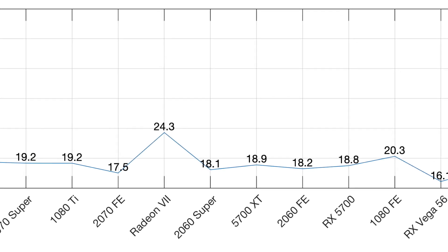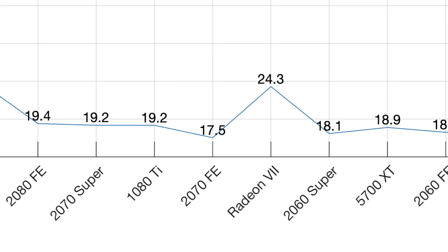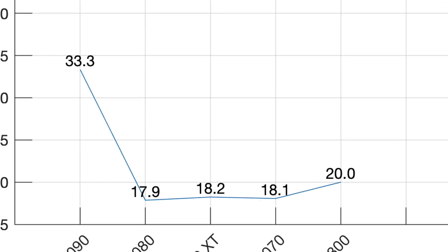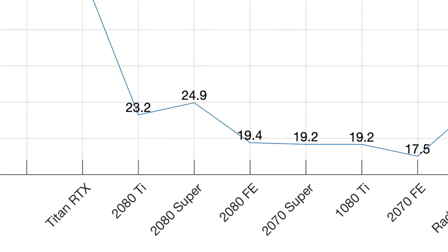The 2070 FE here is £17.50 per frame, averaging 21.4 frames a second — so a little bit higher. Interestingly, looking at the cost per frame for the brand new graphics cards, they're all better value than a lot of the secondhand ones you'll buy online. I know that doesn't really help when we can't actually buy these graphics cards, but it's still interesting to know. Looking at the 2080 Super and the 2080 Ti, they're over £23 per frame — so for heaven's sake, don't buy one of those if you want good value for money.